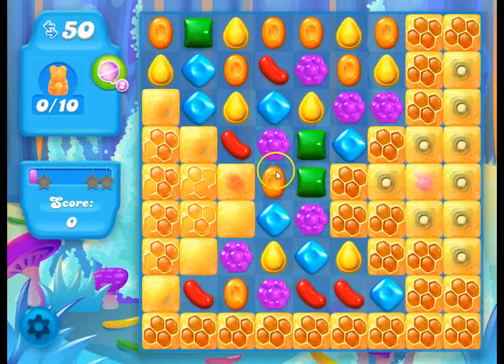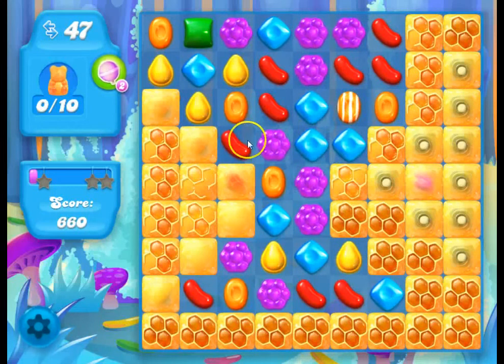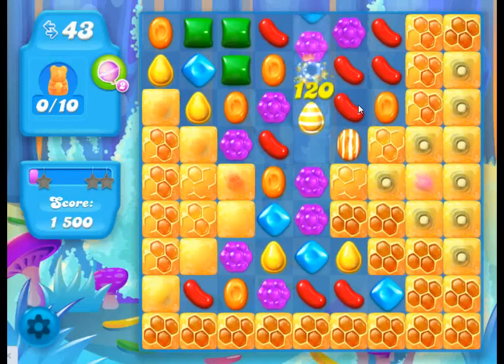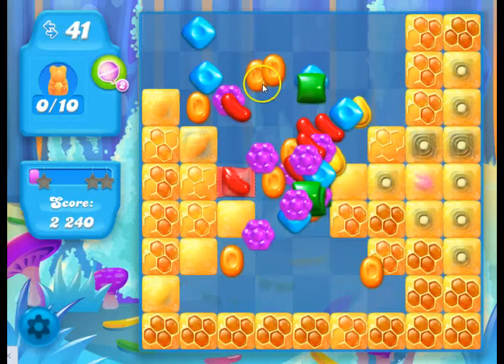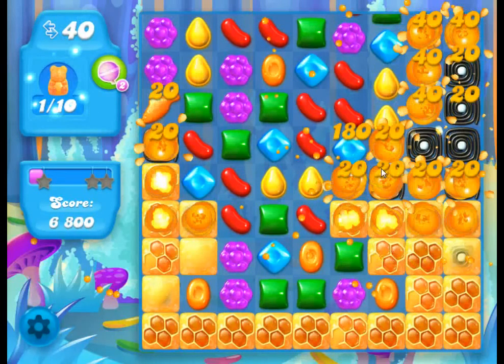On this board, the bear we need is right here, and it will take three hits to free because it's not the thickest. This one will be three hits, this would be four, and this one would actually be five — that's the thickest. We got a really bad start where I can't make matches on that side at all. But I'm not trying to play the level to completion, I'm just trying to show how the different layers of honey work. You can see that was one hit, two hits, and then the fish gives you the third hit. Sometimes honey will conceal special candies and things like that that you'll find as you break it down.